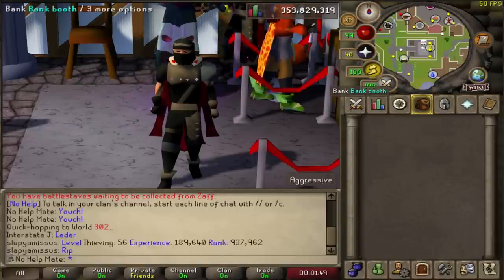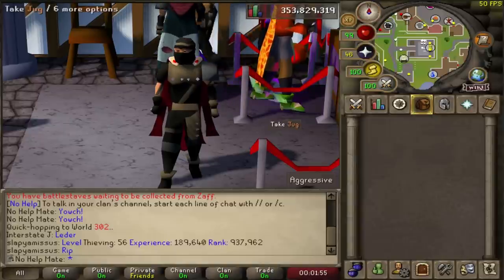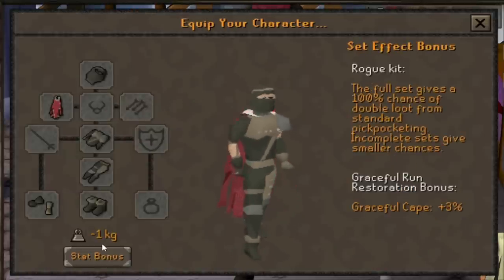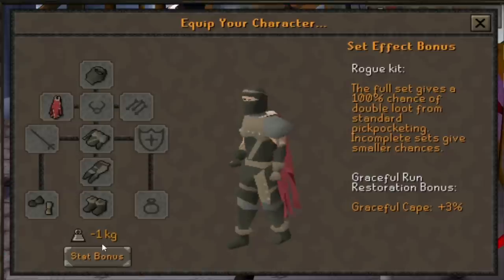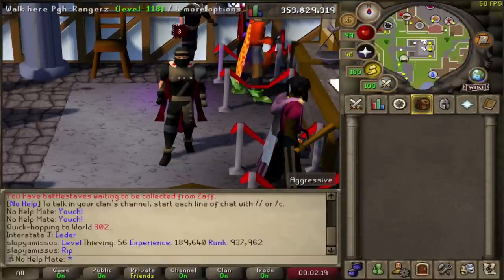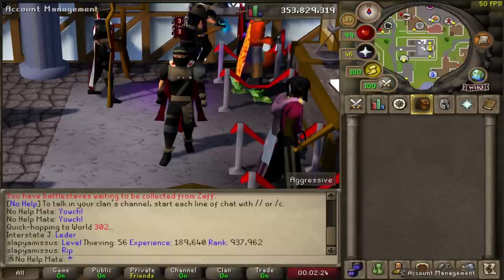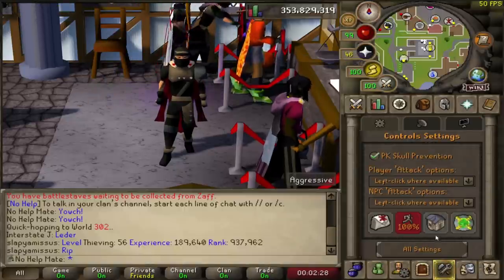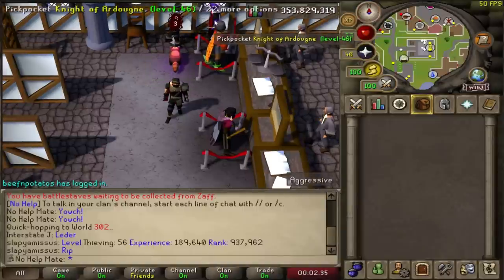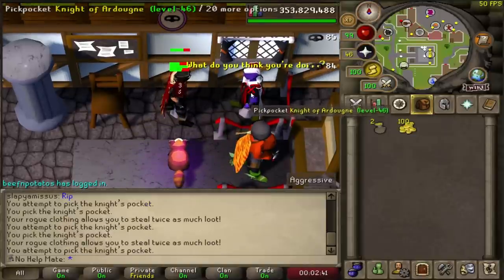Next is going to be pickpocketing Ardy Knights. This is a great method I used to do all the time on mobile because it is so easy. What you're going to want is the full rogue's equipment outfit, which gives you a 100% chance to get double loot from pickpocketing, so you get double the money. Go to a very populated world — world two I would recommend — head to the Ardy bank where the Ardy Knight is usually located, and go into your settings and change your NPC attack option to hidden. This makes you not accidentally click attack on the Ardy Knight, and all you have to do is spam click with your finger over and over again.